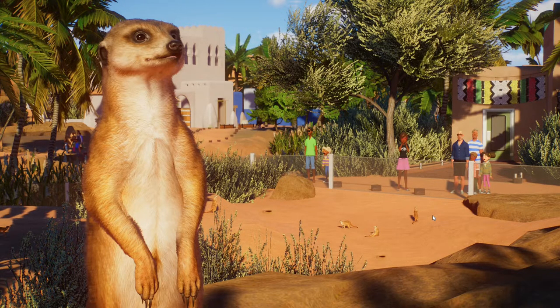So the meerkat — suricata suricatta, or surikit — it's a small member of the mongoose family found in southern Africa. So it's kind of interesting that they went with the southern African animals, the meerkat and the African penguin, yet this north African, Moroccan, almost Egyptian-style decoration. I mean, it's kind of an interesting mashup, but hey, it works.